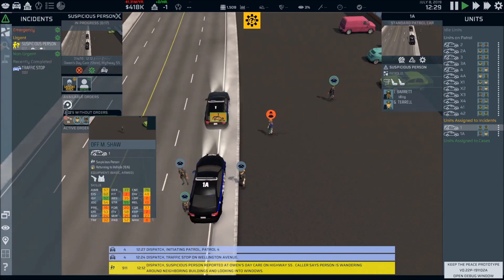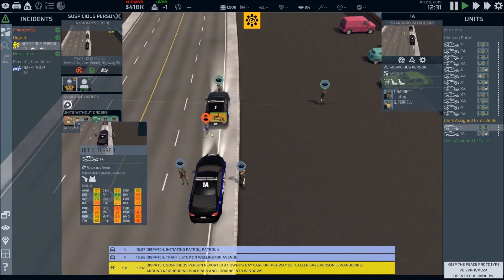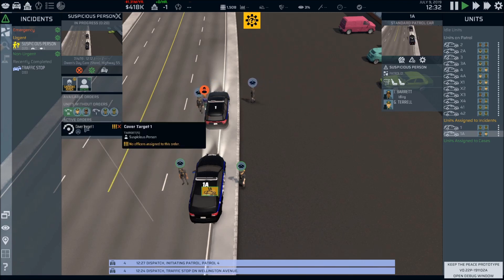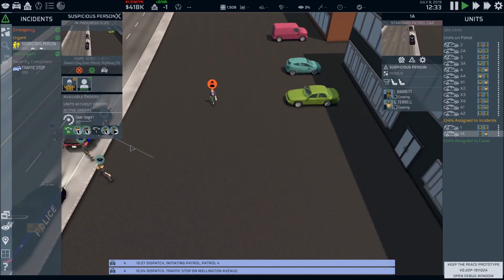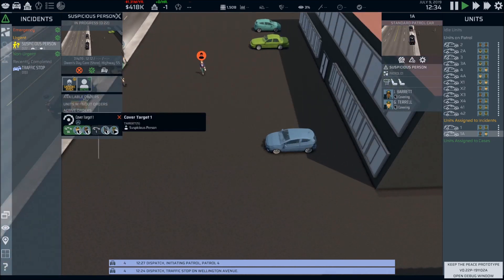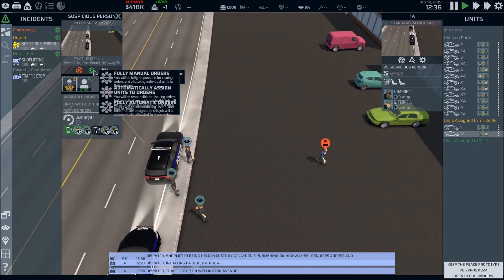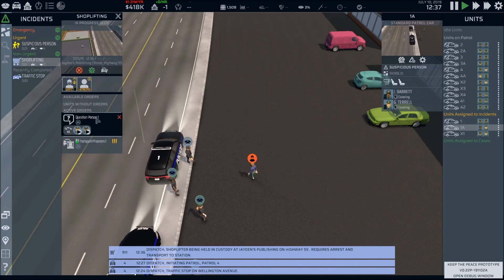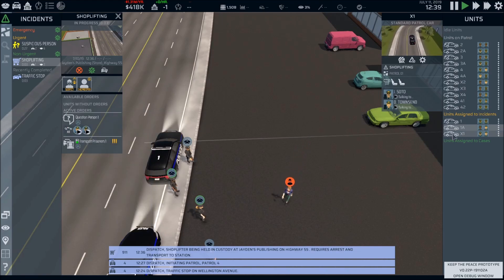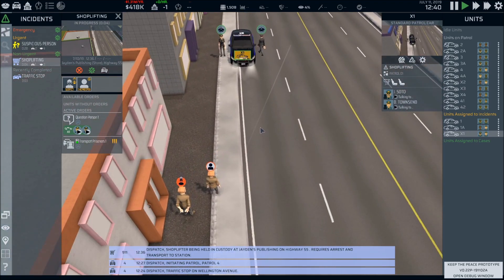Let's go talk to them. Telling them to cover the target. I'm not sure what makes them suspicious and I don't know why the interaction isn't working. We got a shoplifting call — not urgent. Going to that incident, X-Ray One is already handling it. They already have them in custody, that's why it's not urgent. Easy peasy.